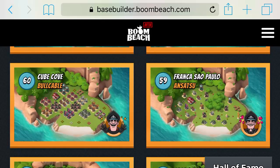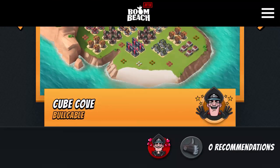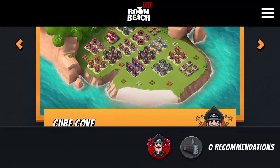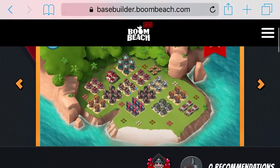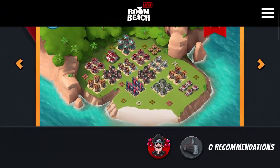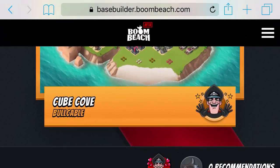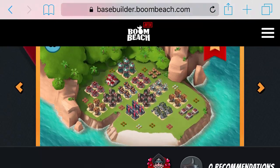One of my bases is being added into the game, and that is pretty cool. It's called Cube Cove, and we designed it a while back. Basically this is in the game as a level 6 NPC base. So if you guys see it out, tweet me on Twitter and show me if you're taking it down — good for you, because I think it looks like a pretty hard base. We can't test it because once it becomes a Hall of Fame base it's in the game, so it would be unfair.